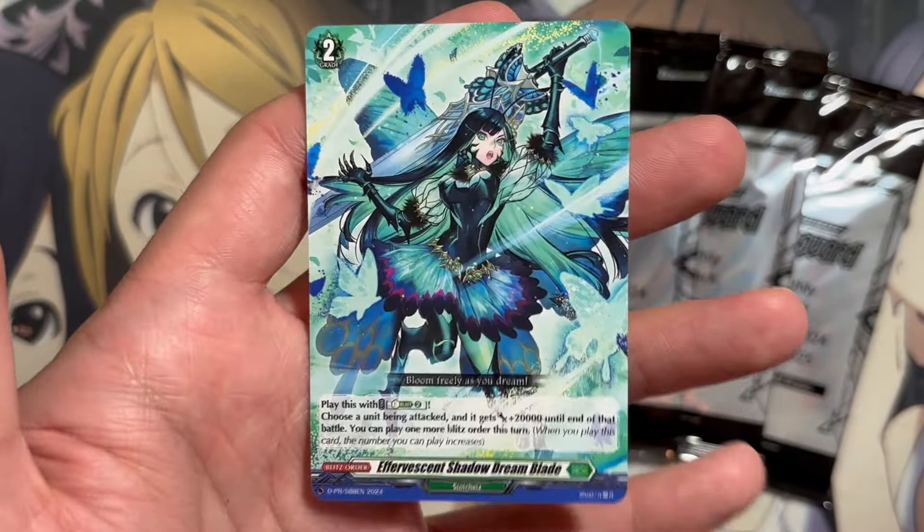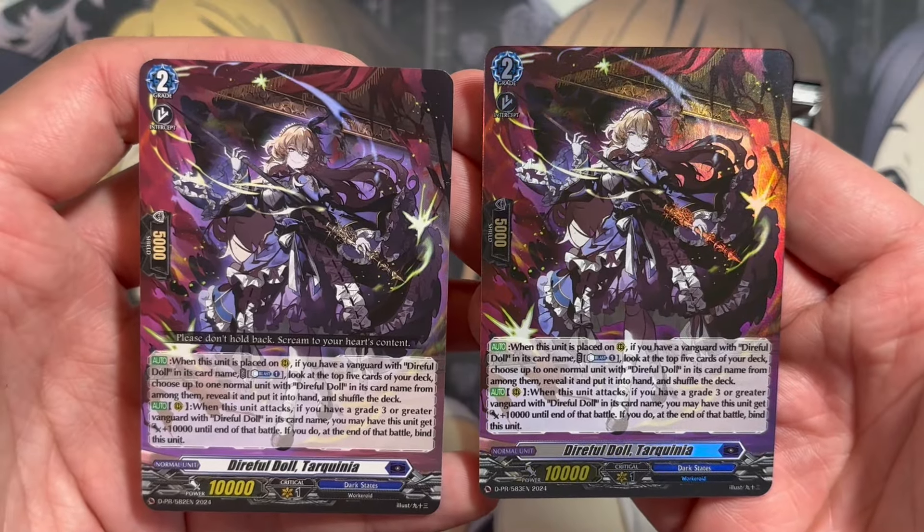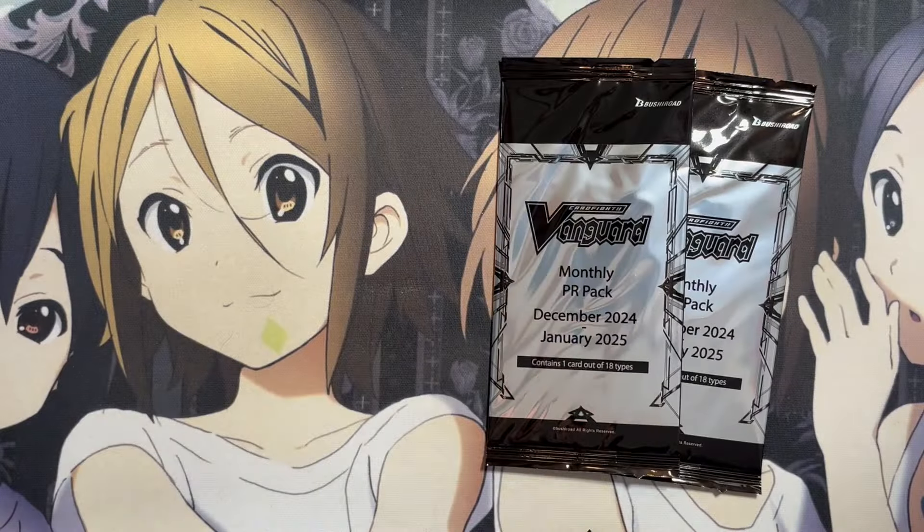And we have the Direful Doll card again. You can see the only difference between the two is it doesn't have the flavor text and one is a foil version — but another Direful Doll Tarquinia for that pull.